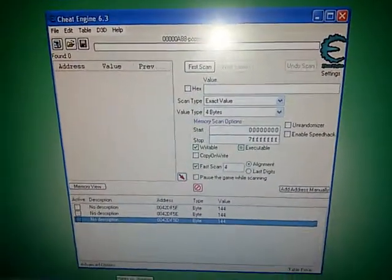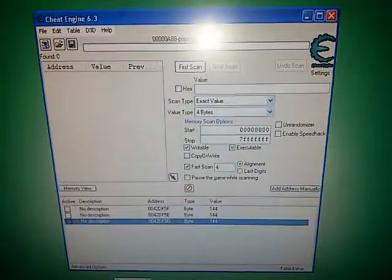You must open Cheat Engine and the Plants vs Zombies game at the same time. Now go to Plants vs Zombies.